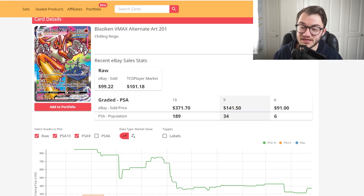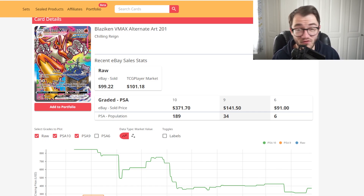First off at number 10 we have the Blaziken VMAX. We're using PokéDare.io today — a great site that gives you all the information you need about eBay and TCG Player sales, graded cards, and how well they've been selling. Looking at Blaziken VMAX from Chilling Reign, the raw eBay sold price was $99 and TCG Player is about $101, so they're pretty much the same.